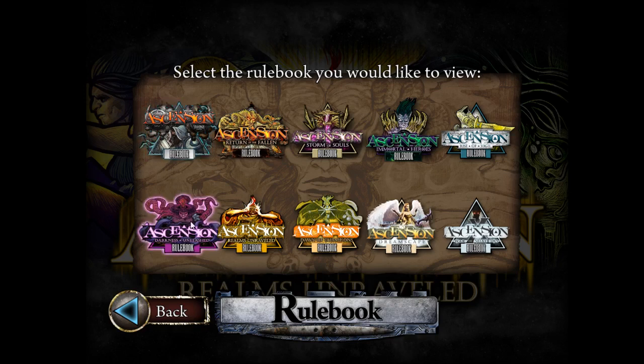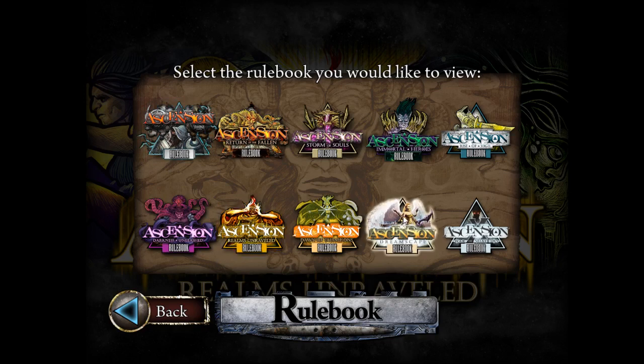Realms Unraveled is my favorite set. Dreamscape is my next favorite — it offers a mechanism where you have cards exclusive to yourself that you pick at the beginning of the game from a few options, helping you establish a goal right from the start. Some people don't like it if their Dreamscape offerings were worse than their opponent's. Storm of Souls and Immortal Heroes are two of the most loved sets. Storm of Souls is the most balanced set they've ever made — incredibly balanced between factions and always a satisfying experience.